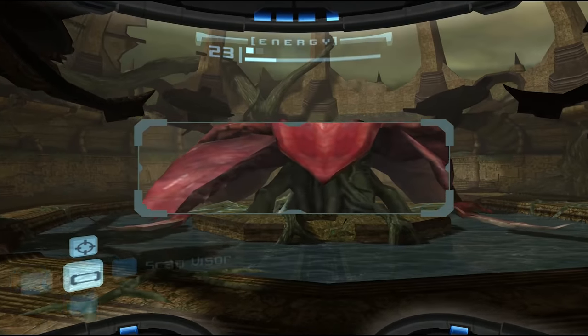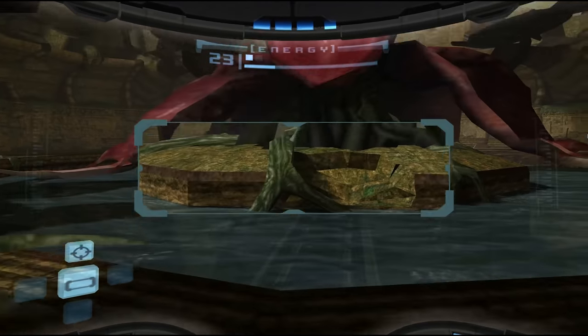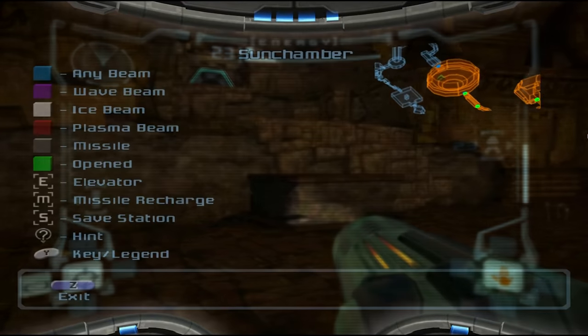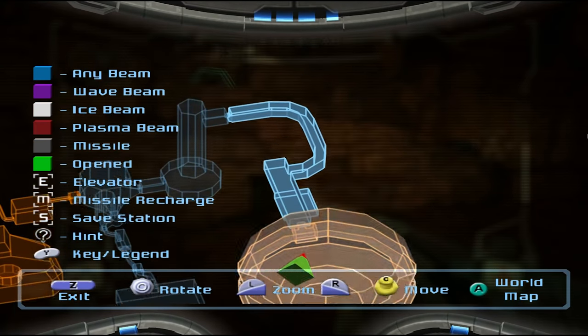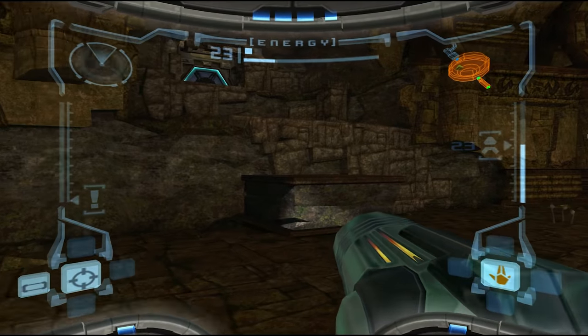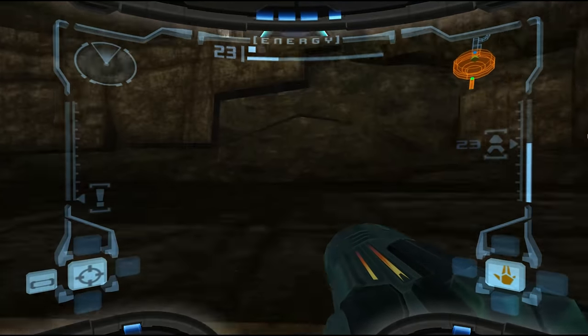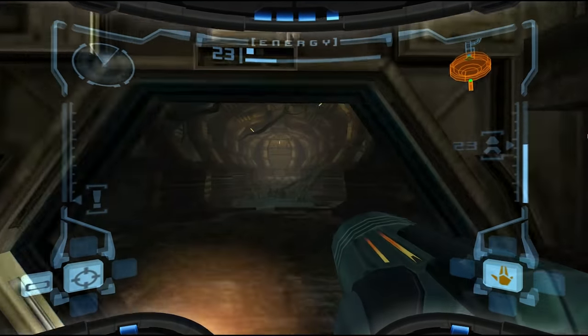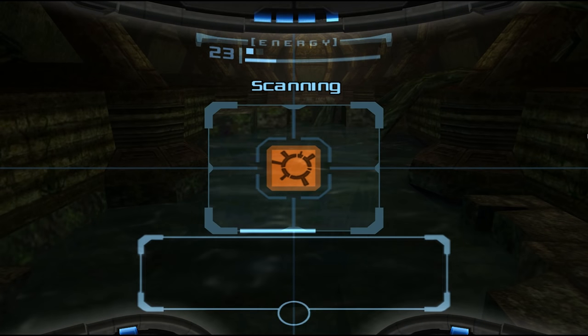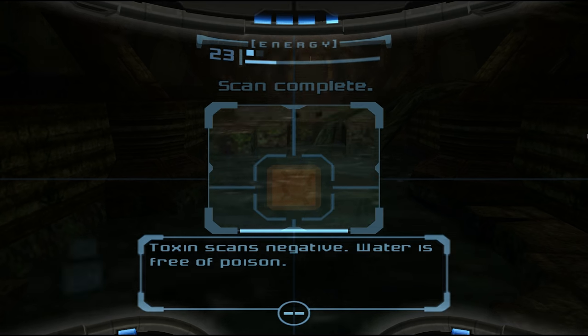Dangerous areas of heat are now accessible. Can we scan the water to see if it's okay again? Let's test. Yeah, it's okay. So, this way leads back the way we came. Toxic scans - negative. Water is free of poison. Isn't that nice?